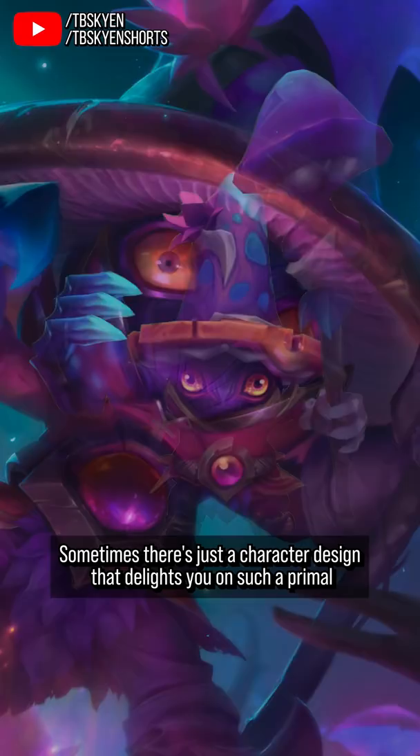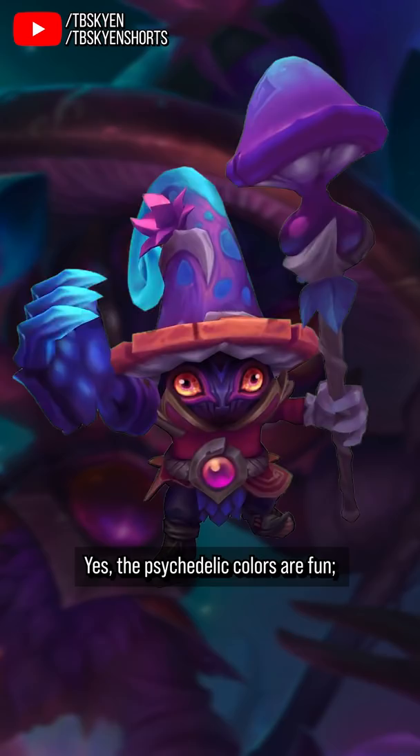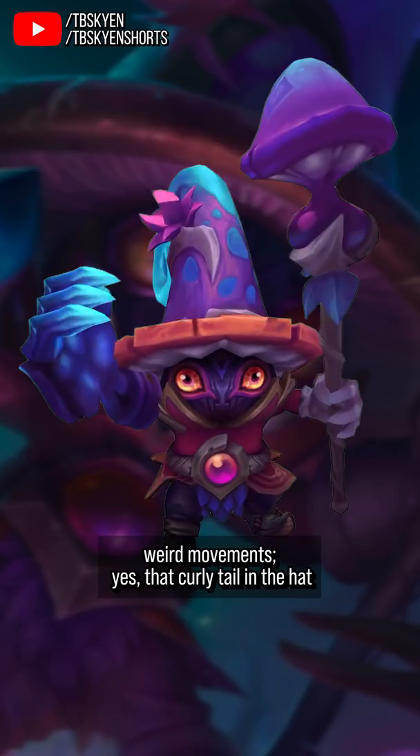Sometimes there's just a character design that delights you on such a primal and fundamental level that attempts to critically analyze it become pointless. Yes, the psychedelic colors are fun. Yes, the Mushroom Goblin vibe kinda works with his jerky weird movements. Yes, that curly tail on the hat is the peak of character design perfection, but the real reason he's my favorite skin is because he just is. Look at him, he's perfect!